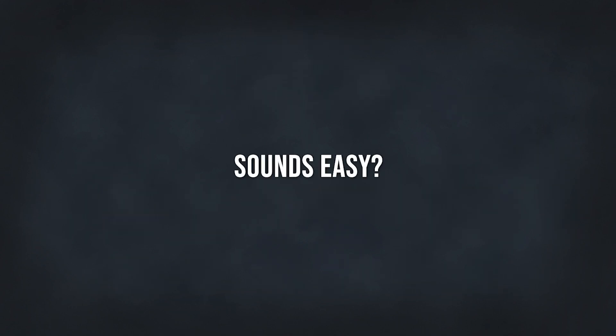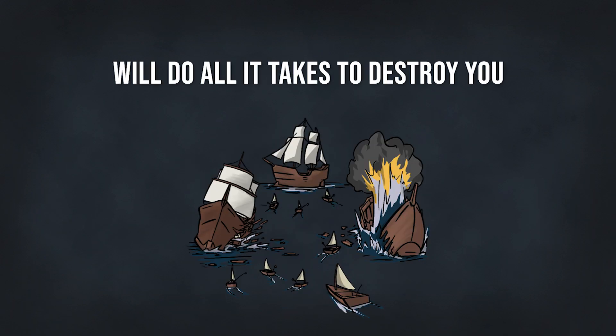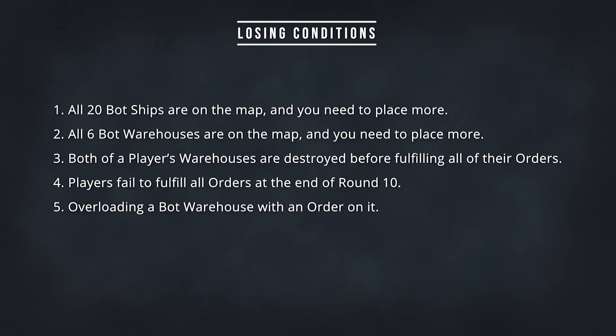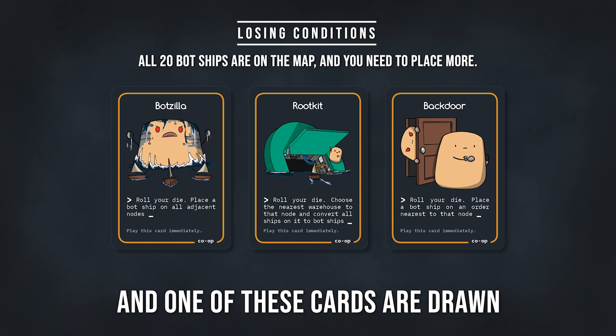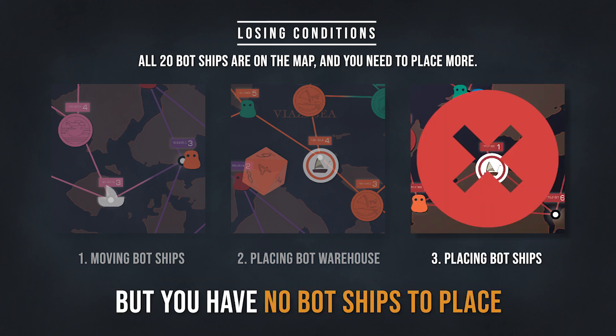Which sounds easy, right? Well, wait a moment — the evil potatoes will do whatever it takes to destroy you. You lose once the bots dominate the spud net when certain scenarios are met. First, when you have placed all 20 bot ships on the map and one of these cards are drawn, or you reach the infect phase but you do not have any bot ships left to place.